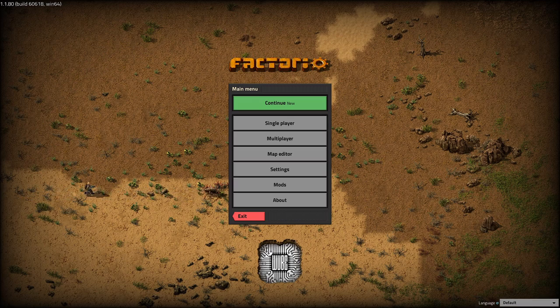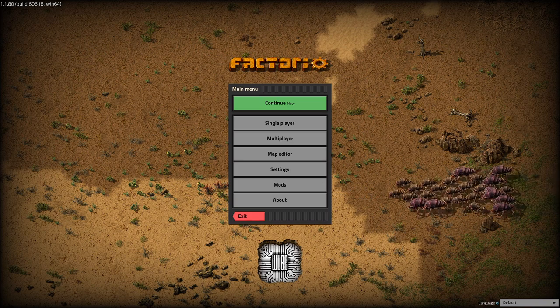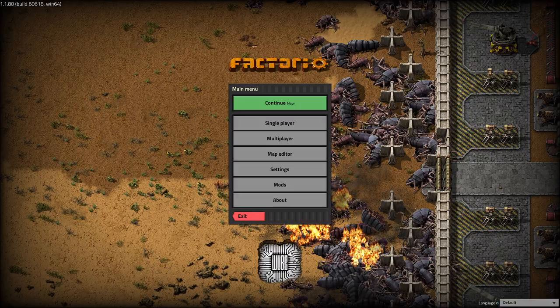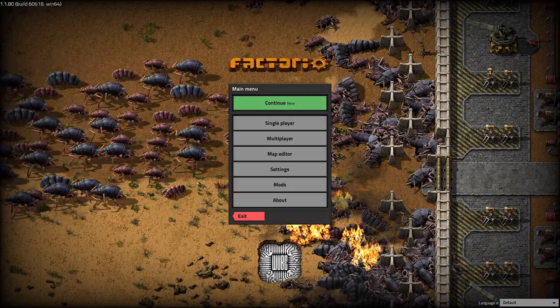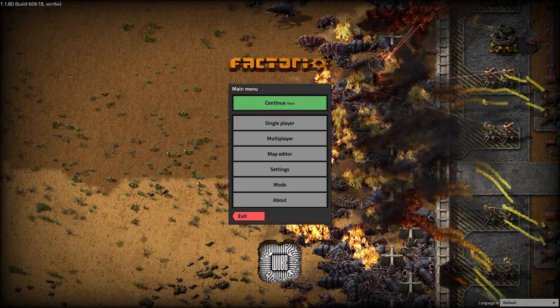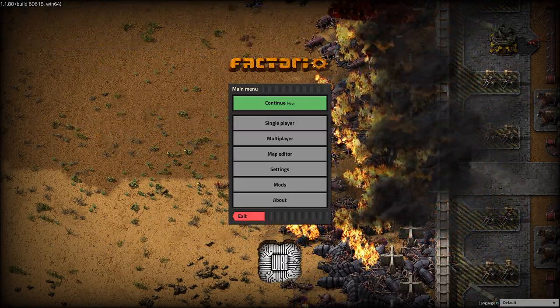I've recently been inspired by another YouTuber called DoshDoshington. He makes some great content on Factorio which I really like. He recently just started playing C-Block, and he had a couple designs that I loved so much, especially his idea to extract power from beans.